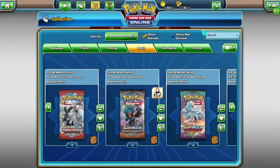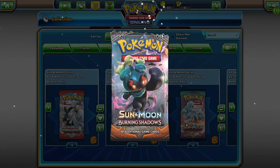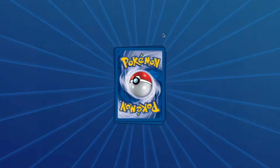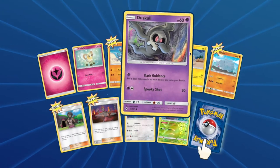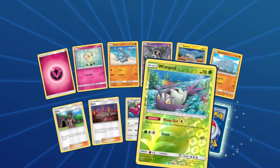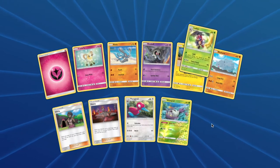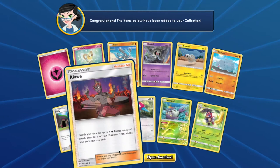From Burning Shadows you will have access to: Cutiefly, Riolu, Duskull, Turtonator, Rhyhorn, Porygon2, Wimpod, and Leafeon. Got a Porygon2 there — not bad.